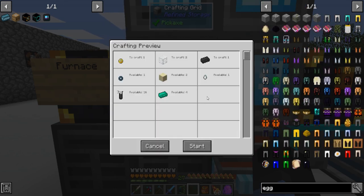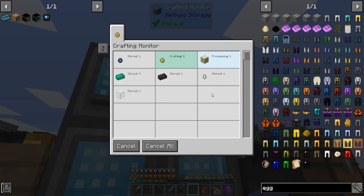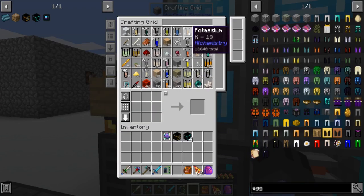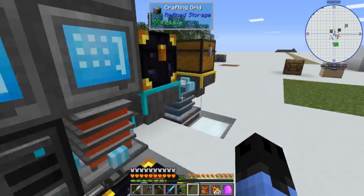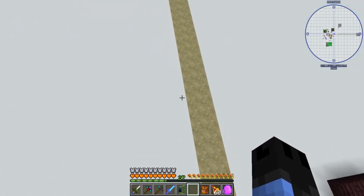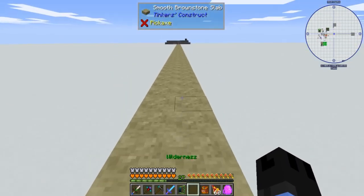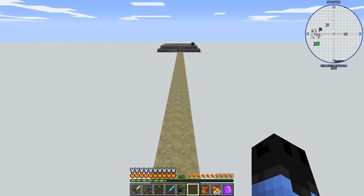Now we should be able to make the angel ring. There we go. Oh, that's a little slow feeling — makes you used to running. But we have created flight, which is nice.